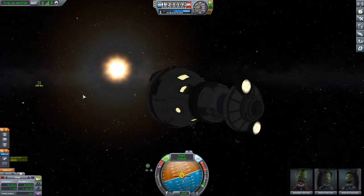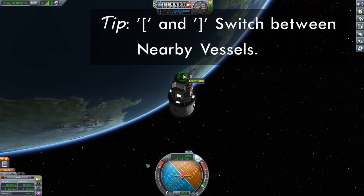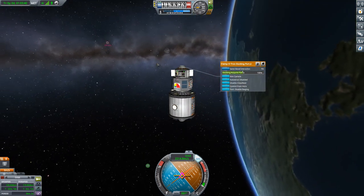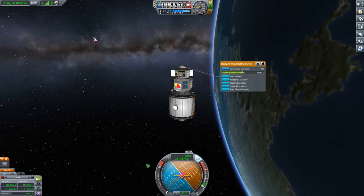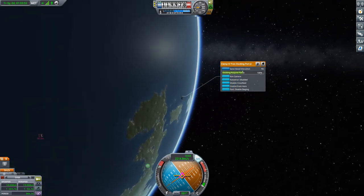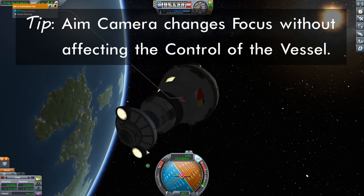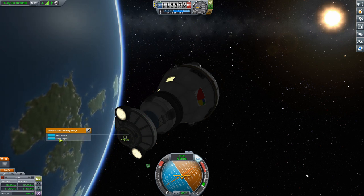I'm going to use the bracket keys to switch over to the station. We're going to pick one of our docking ports to aim from — let's go for this one here — and we're going to say 'control from here.' You always want to control from the docking port when docking. Then I'm going to aim the camera at the incoming vessel. Sometimes it might be a little hard to right-click — you've got to click on a part. If you can get the camera where you can just click on anything, that's fine. We're going to hit 'aim camera,' and then select the other docking port and set it as a target. Now the docking port on the station has this docking port as its target.